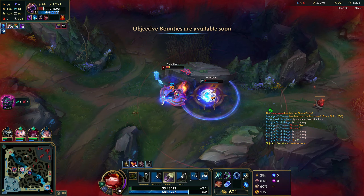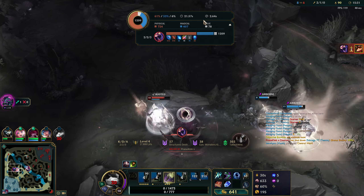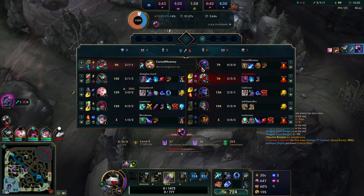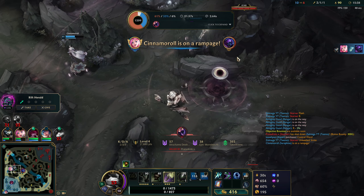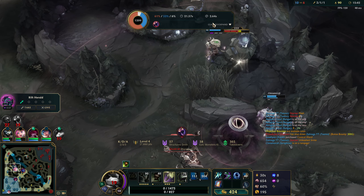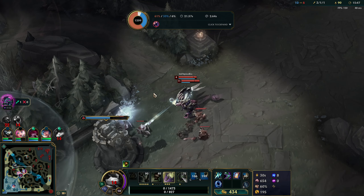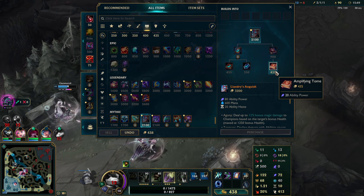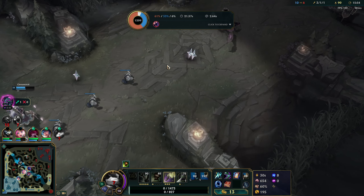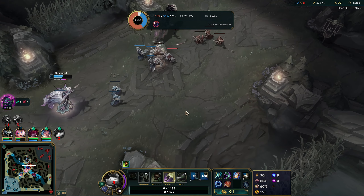He's smiting me and my Q's not up — dang, that was close. I'm still gonna kill him though. If he didn't smite me I would have lived — that extra 78 damage. We can get Dark Seal too, maybe we'll go Dark Seal after Liandry's depending on how well we're still doing if we're staying alive.